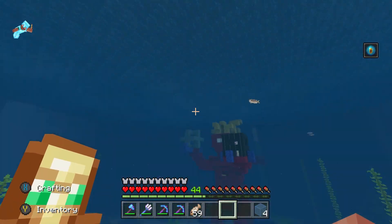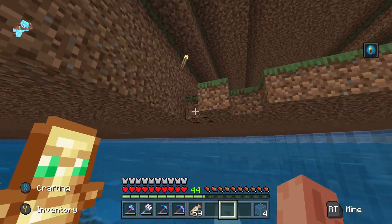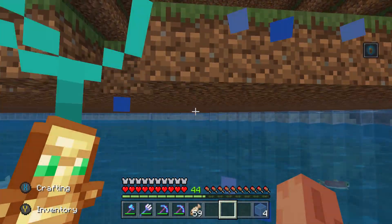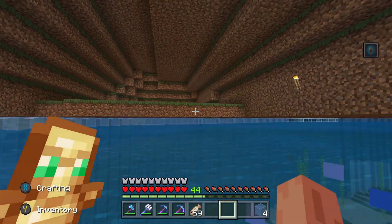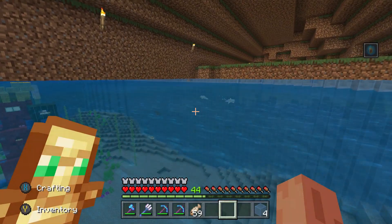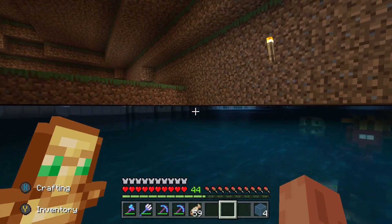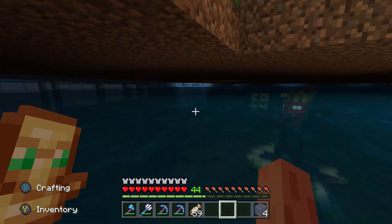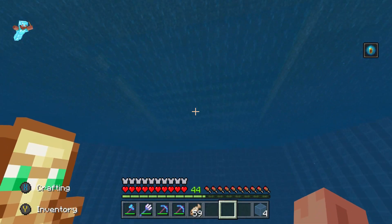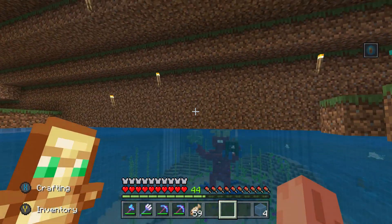Right, next step, we're going to start working on the turtle sanctuary. We'll have some sandstone here heading down into the water. Up there we'll have just normal sand, because that's where they have to lay their eggs. And then I'm going to bring two in - I've got a spare egg from the time when I bred them when they first came out. I'm going to feed them seagrass until the cows come home, probably block them in with a bit of fence at first, then take that out once I've got some eggs. Then they can swim around freely, and if they need to come up for air they've got their sanctuary area. And that should be the end of this episode.